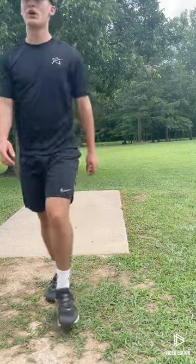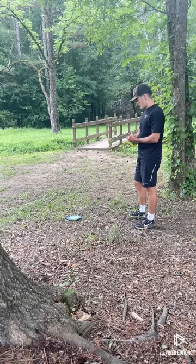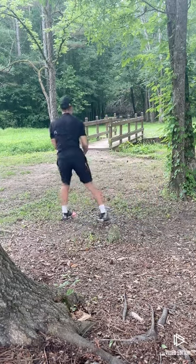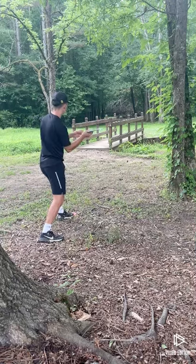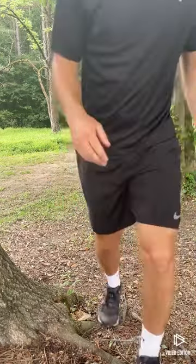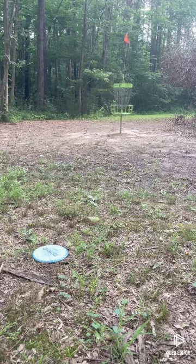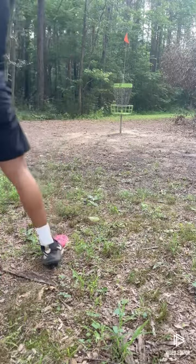We hit a tree and kicked down but I think it's a little short of the creek. We ended up short of the creek — basket is just over the bridge. We could potentially get an eagle, but I'd be happy to walk away with a birdie. I'm going to try a flex forehand to utilize the whole size of this course. I think we got a favorable kick but it faded a little early — should be a long eagle putt, about a 20-footer for eagle. Let's see if we can sink this and get back to even.